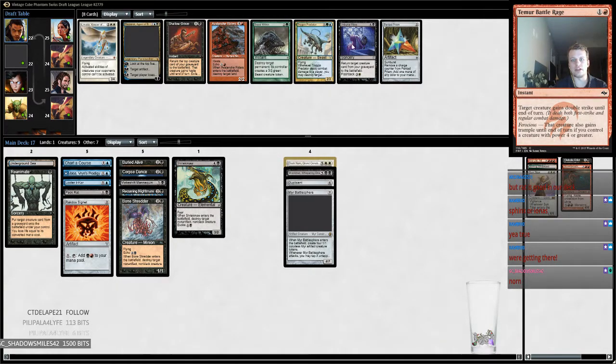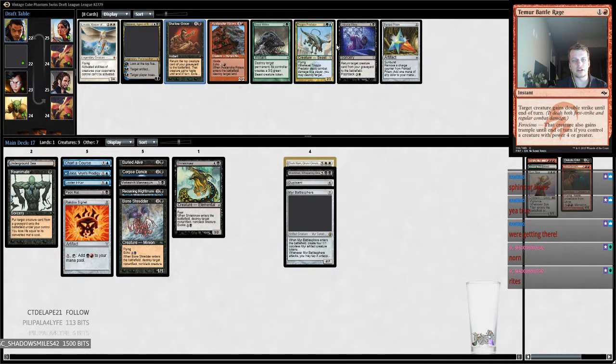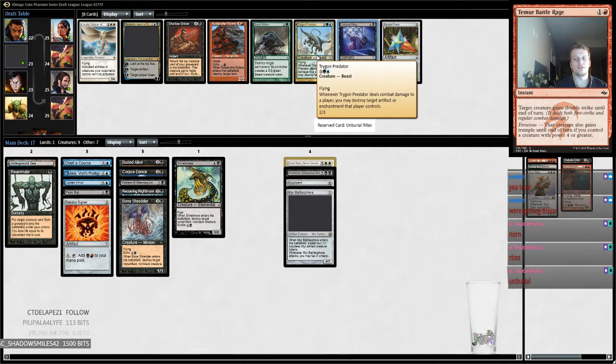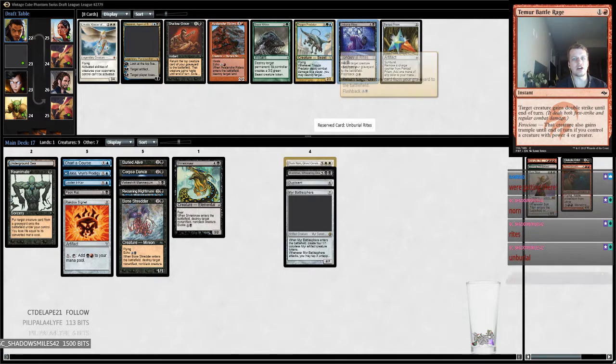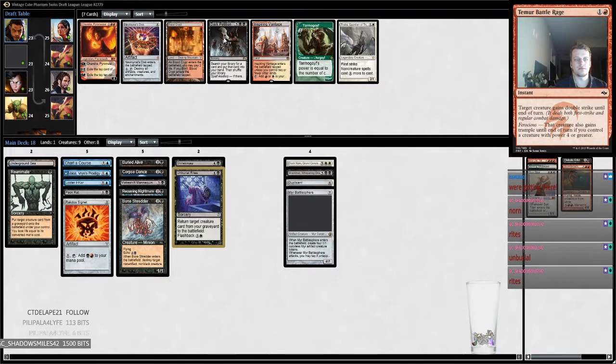Shallow Grave — that's another reanimation thing, and so is Unburial Rites. Then Pentad Prism. Return the top card of your graveyard to the battlefield, exiled at the beginning of the next step. I think I like Unburial Rites better than Shallow Grave because it's two times. Then the Dark Petition came around, so let's take that.